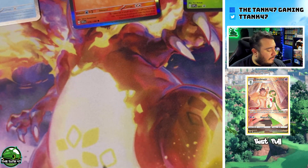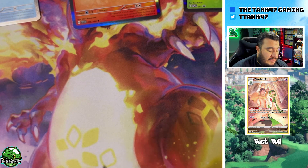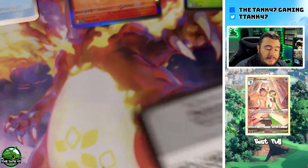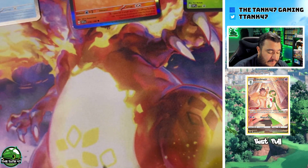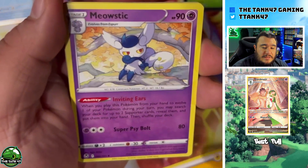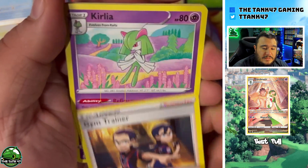In each box set there are two Silver Tempest packs and two Brilliant Stars packs — so two good packs in these box sets. Definitely worth the 15 bucks if you guys are interested in investing.